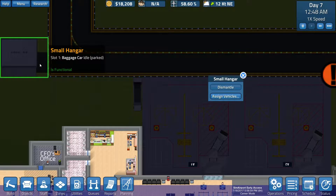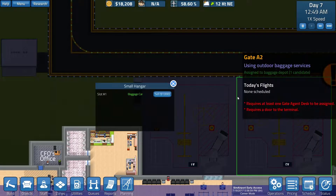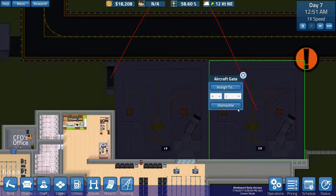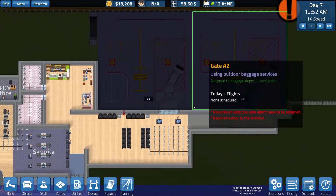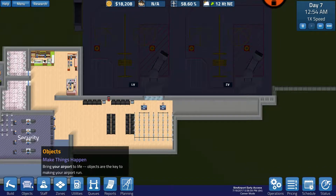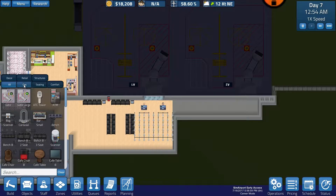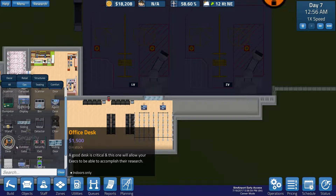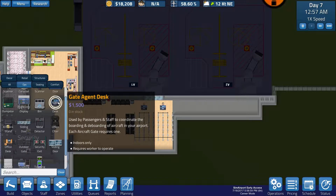First things first, assign vehicles. I already got the baggage car. I'm pretty sure we can just - yep, we're assigned there already. So we need to build a gate agent desk. Let's go ahead and do that. Objects, Ops, gate agent desk. Where are you? There you are.